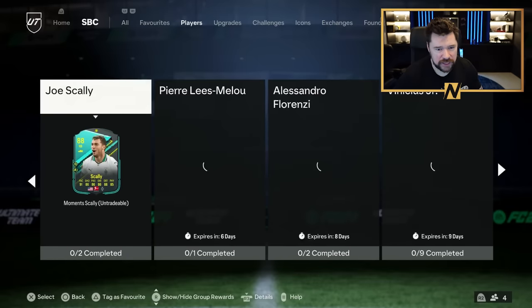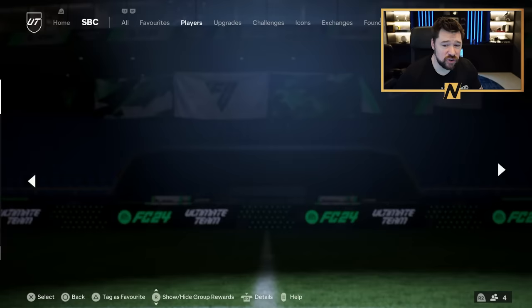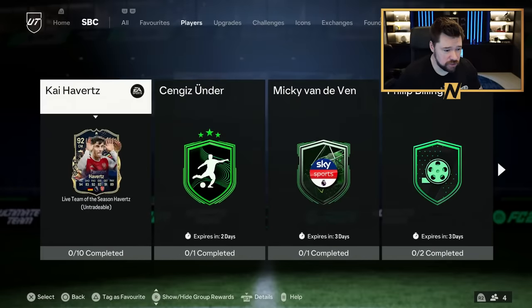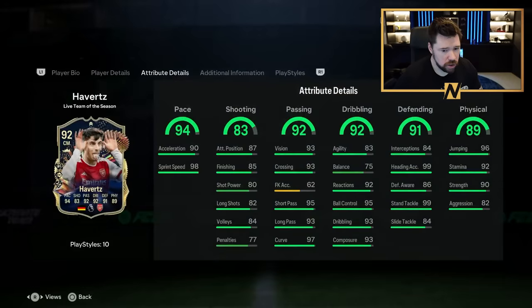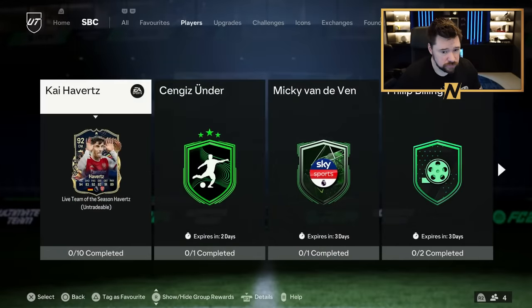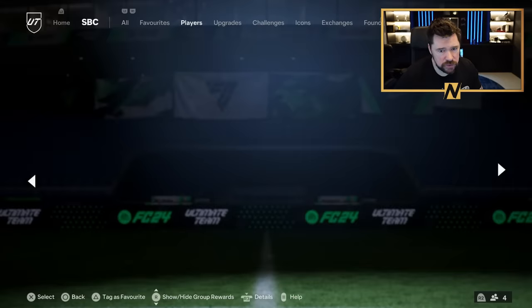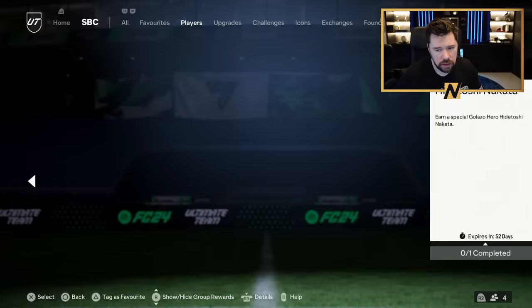That is a banging card. And let's not forget — upgradable plus five, plus two. If he gets the upgrades, because he already has some stats at 99, the other stats will get boosted. The first plus one will take him to 99 sprint speed and 91 acceleration. The second plus one will take him to 93 acceleration. That's banging.